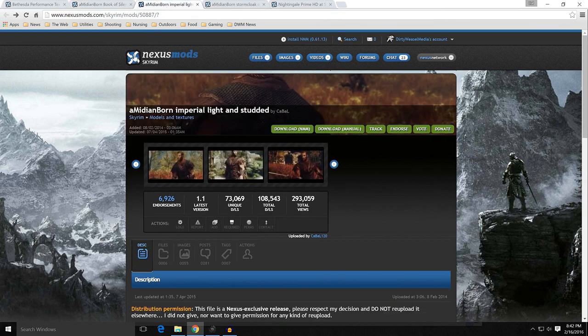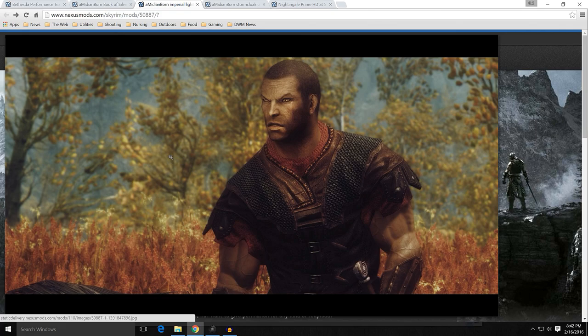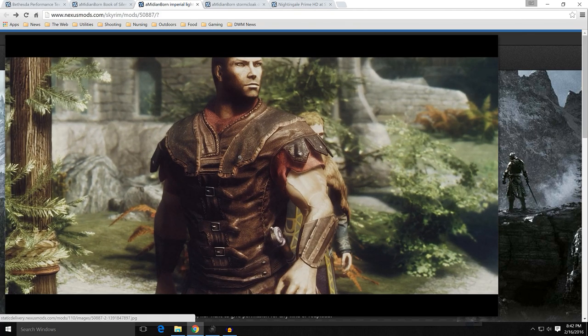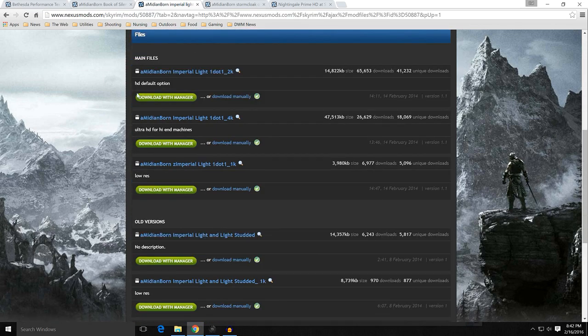The next one is Amidianborn Imperial Light and Studded. These armors were not included in Book of Silence, so there is a separate mod for that — mod ID 50887, once again by Kabal120. You can see it's two types of armors: first, the one with the little chainmail shoulder piece, and then the one without — the all-leather piece. Just be aware that was not included in Book of Silence. This is the 2K version, which will match the resolution of all the ones in Book of Silence. You have a 4K version, which I don't recommend, and a 1K version. My recommendation: either download the 2K or 1K with manager.